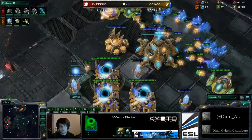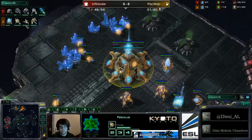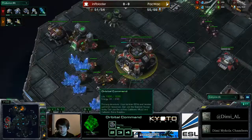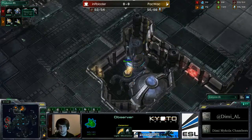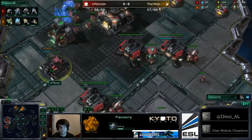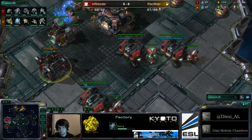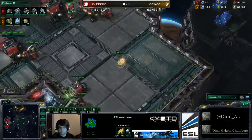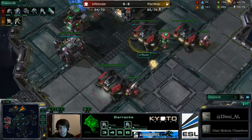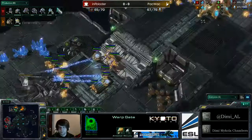All very standard here - sitting back, getting those gases up for the upgrades. Back in Packwick's base we see the robotics facility and an observer coming out, followed by a second observer - he wants to be extra safe, making sure no drops go down from the Terran player. The factory is coming down for Blader to get those medivacs, with a reactor followed by the star port. An observer comes into Blader's main to scout around. Blader is quite marauder-heavy at the minute with a good deal of marauders out.